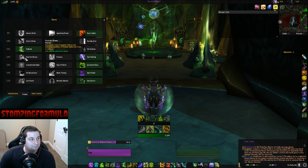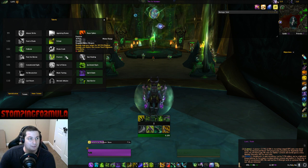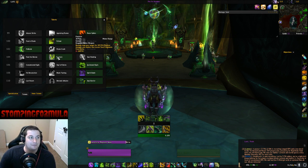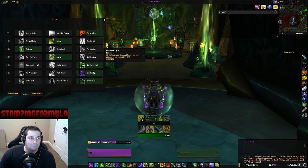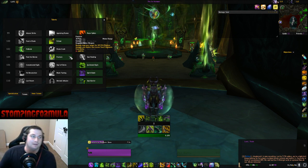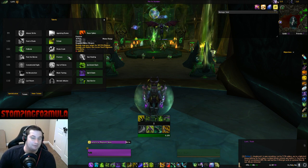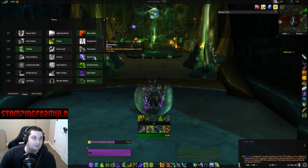For the level 104 talent row I pick Soul Rending most of the time, though I can also take Fracture. The main reason I don't pick Fracture is I'm never at a point where I'm looking for souls. Another reason is that running Fracture alongside Soul Barrier and Spirit Bomb is one more skill to monitor and it can be a bit overwhelming. If you're running short on souls by all means run Fracture — it does a lot of damage which also helps Spirit Bomb. I pick Soul Rending because of the Fuel by Pain procs and the extra leech when I pop Metamorphosis.